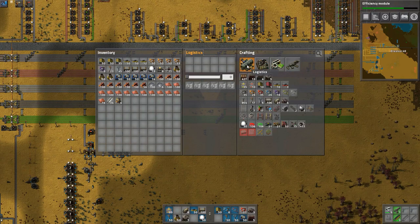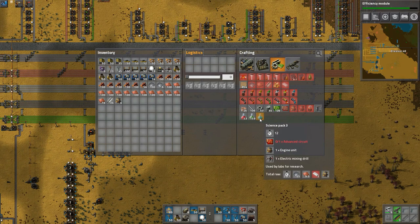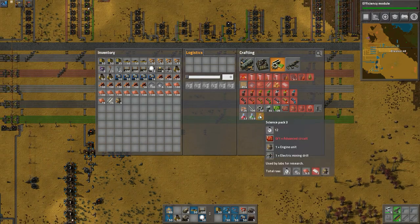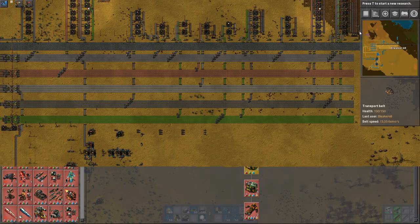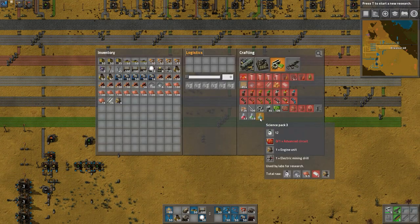Today's episode we're doing something ambitious — we're going to get science pack level three up and running. This one is going to take a good amount of resources to do, so let's let the factories catch back up here.